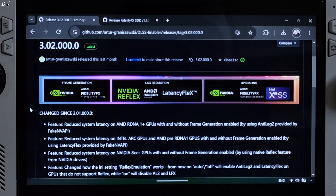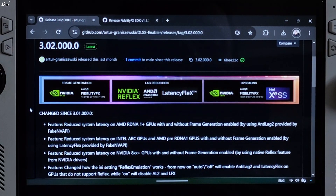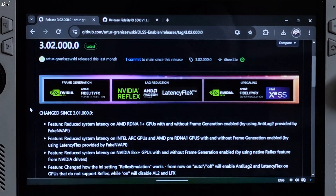Welcome back guys. In this video I will be comparing the performance and input delay of FSR version 3.1.2 and LSFG version 2.3 in Red Dead Redemption Part 1, running on my ROG Ally that has Windows 11. In order to enable FSR frame generation, I will be using the DLSS Enabler. This is its version 3.02.000.0.